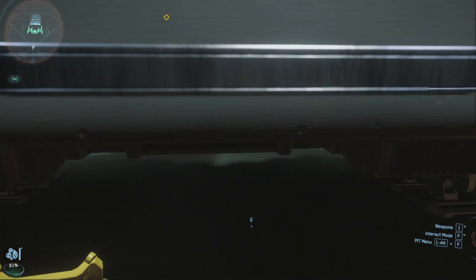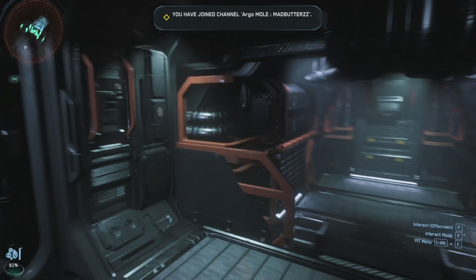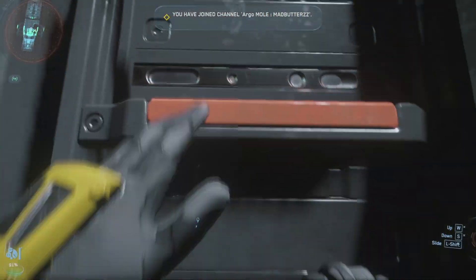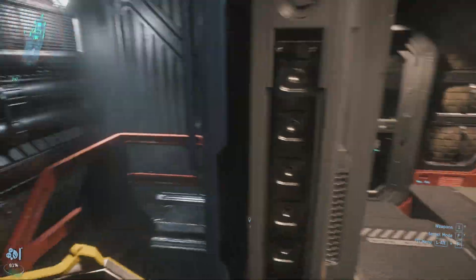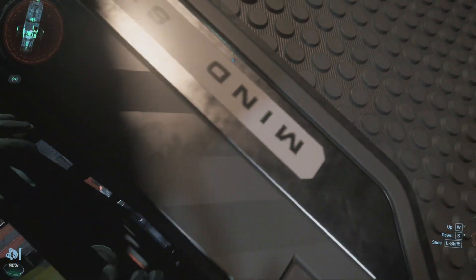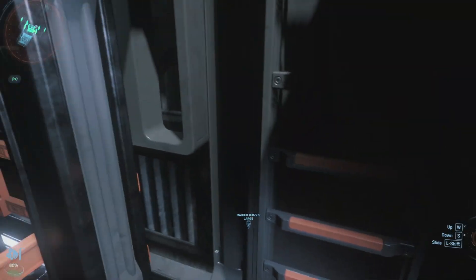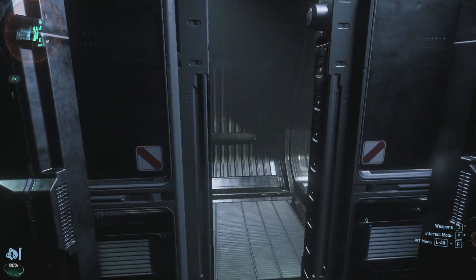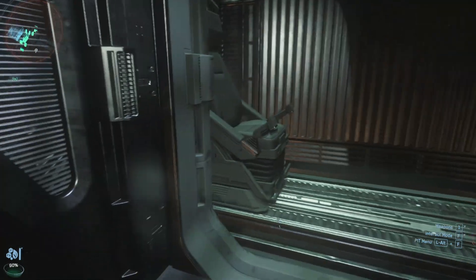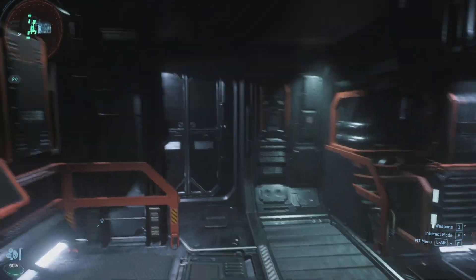That ship is the RSI Arastra - god knows when that's going to come - but it's basically a bit of everything because it's got a refinery on it, this one doesn't. So you basically arrive by lift, that's the only way in and out of this ship. Then you've got doors on either side leading to the other mining heads and lasers that come out of the side.